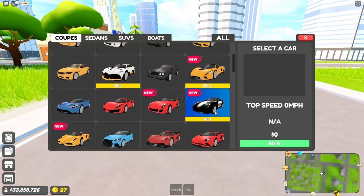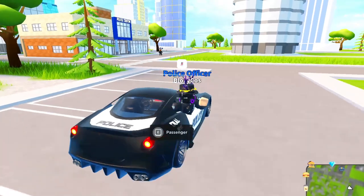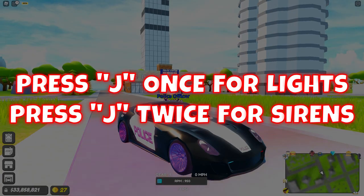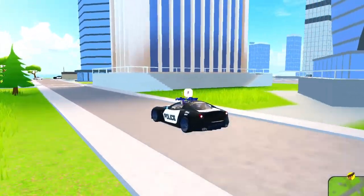They added three new police cars. First one: 599 GTO Police — oh, you already have it, you don't need to pay for it. With J you can turn on the lights, and if you press J again you have a siren. I don't think you can upgrade these cars because they're police cars, but let's try it out anyway.